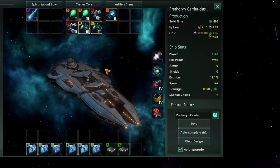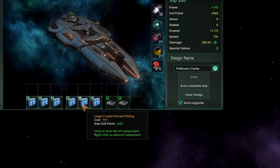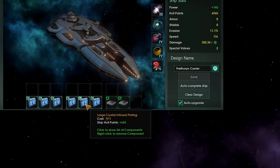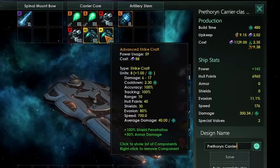Prethorian ships have a massive number of weapons that completely ignore your shields and will bypass your armor. For that reason, I would recommend only running crystal plating on your ships - this is going to put your hull points up to a ludicrous number, here 7,000. The reason I wouldn't normally recommend this is that your ships will melt like butter against neutron launchers or a tachyon lance. Because Prethorian weapons are predominantly missile and fighter, you want to make sure you have a carrier core.